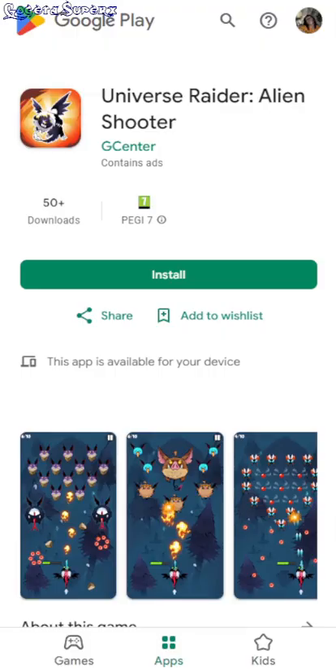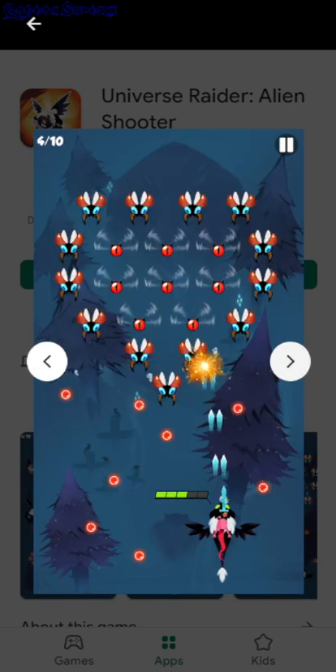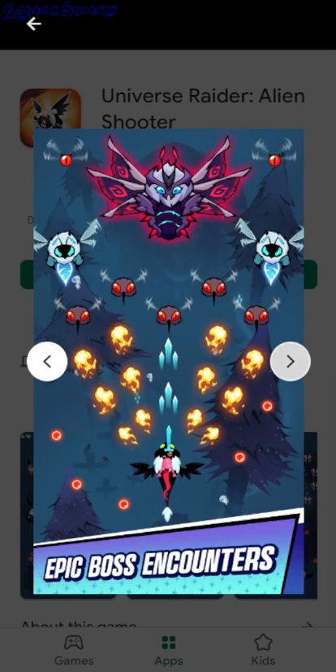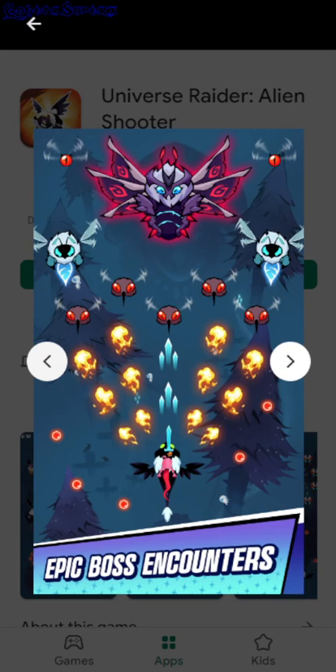Universe Rate, an alien shooter. So this is like a space shooter — you're like a spaceship and you kill these flies or aliens. Maybe you can upgrade your gun. Here it's only a single shot, and then here it's like a triple shot with four flames on the side. And yeah, there are boss fights.